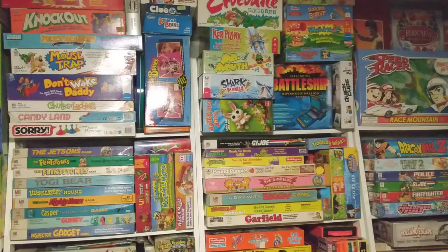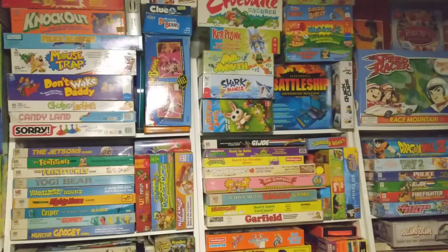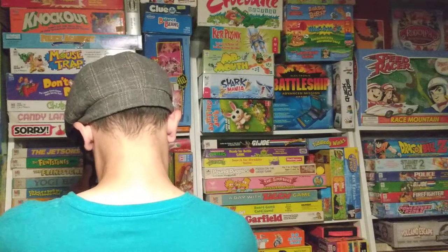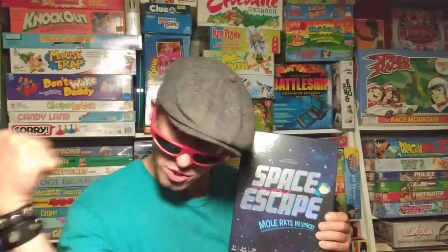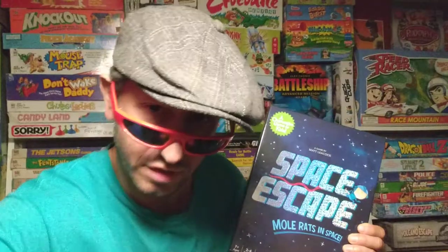Help the Mole Rats escape the snakes in this cooperative game of strategy and suspense. Includes challenge game. In this episode, another great cooperative game for kids and everybody of all ages: Peaceful Kingdom Space Escape, Mole Rats in Space. Quick, to the escape pod — to the board game room. The escape pod's in the board game room. Don't ask. Just get to the board game room.